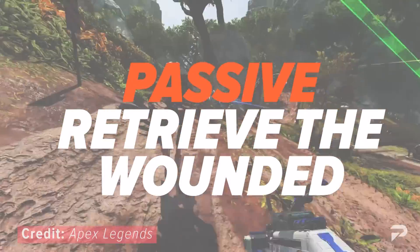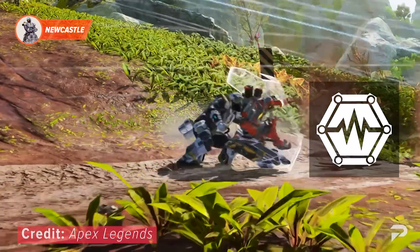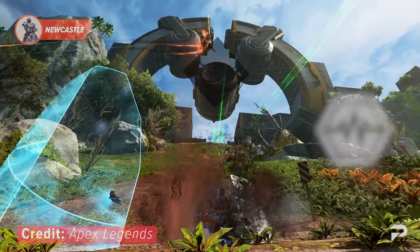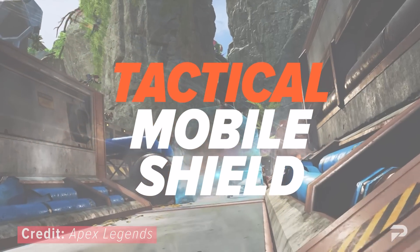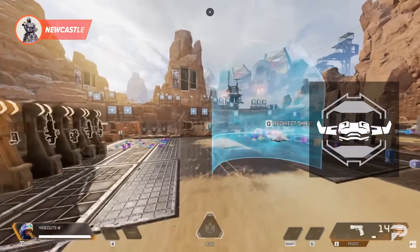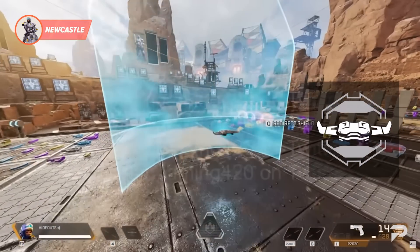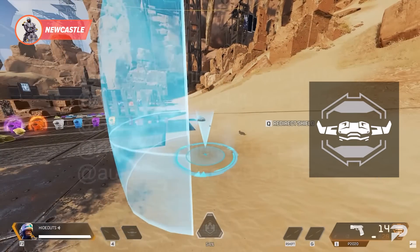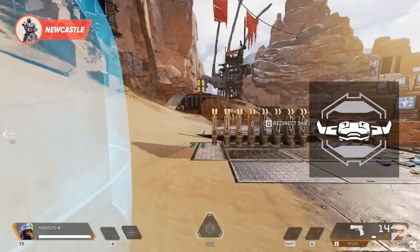Newcastle's passive is called Retrieve the Wounded. This enables you to drag allies as you revive them while protecting them with your revive shield. His tactical is the Mobile Shield — throwing this ability deploys a controllable drone which creates a moving energy shield, perfect to gain a moment of respite and cover difficult angles.